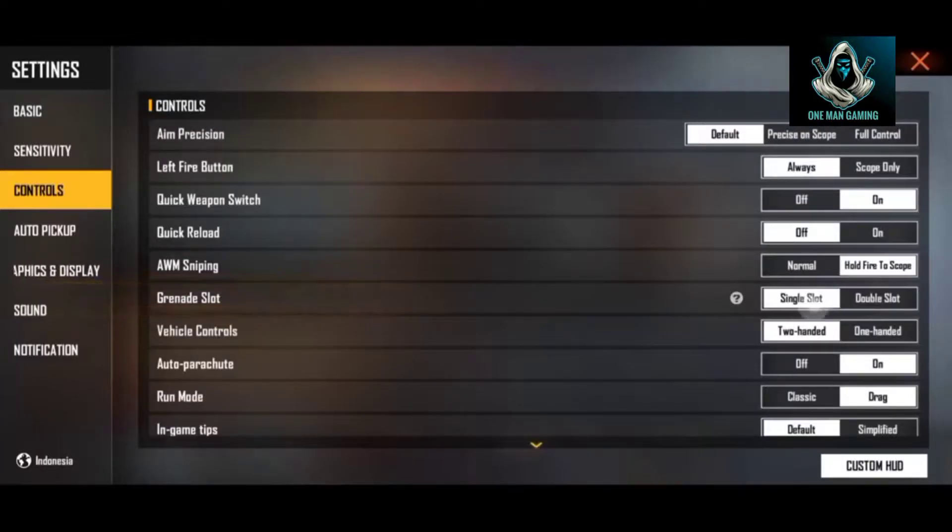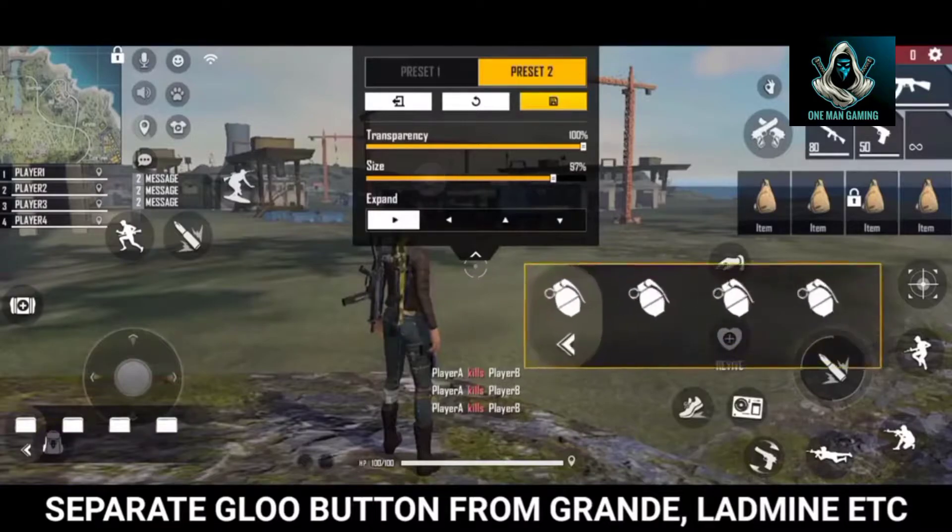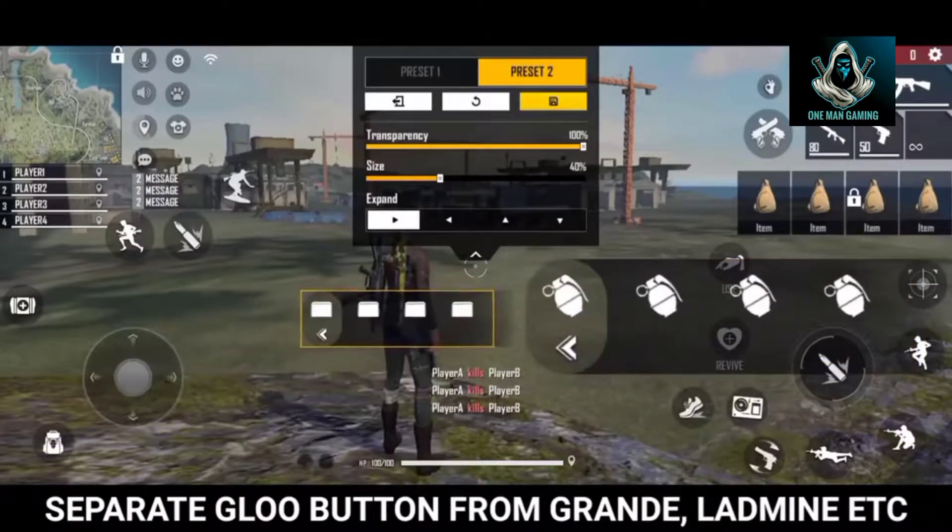The first one will be the grenade slot. Once you run the grenade slot it will hold the grenade slot. If we upload the grenade slot, it will still send it to the SNES.